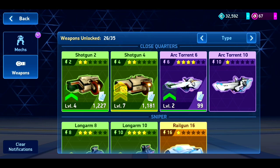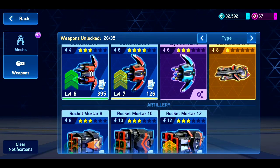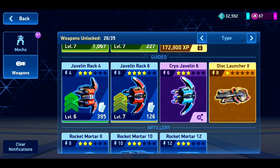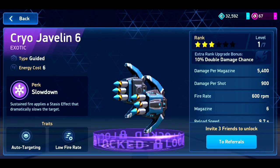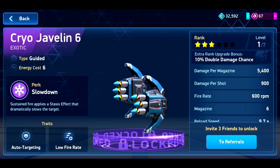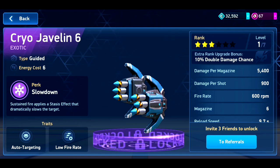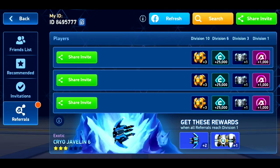Now let's see the new weapon - Javelin Rack 6. Yes, there is the Cryo Javelin Rack 6. Let's check the details. Let's go to the referral program. All the qualifications are just like the Javelin Rack 6. To unlock this weapon, you just need to complete these three tasks.